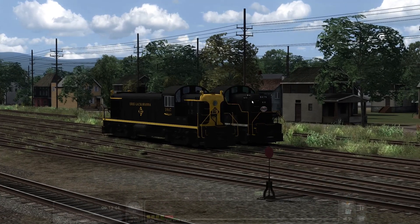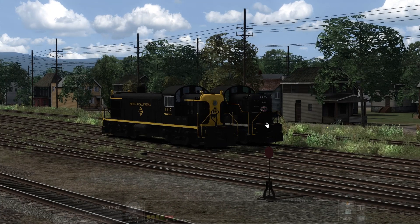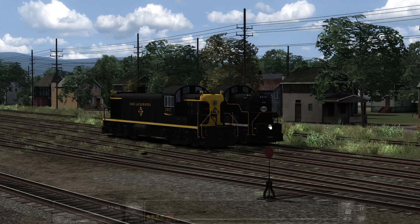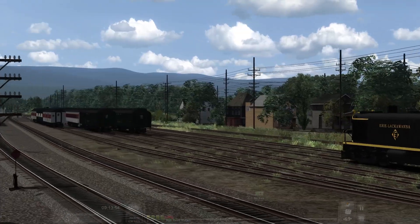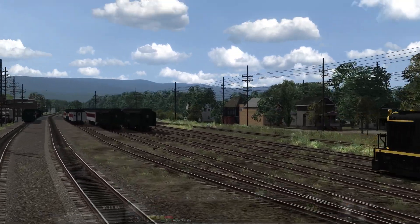Anyway, the matter at hand. So what we're going to do is take a look at the New York Central, which is what we've got on the right, and the Erie Lackawanna, which we've got on the left. There are many differences, so it's not just a re-skin.